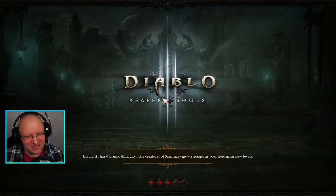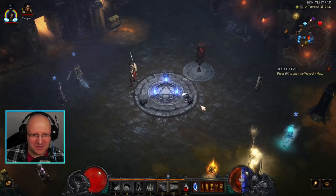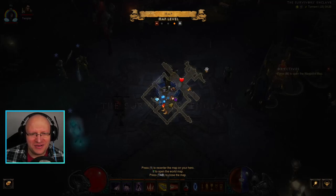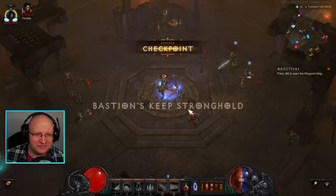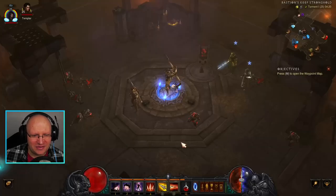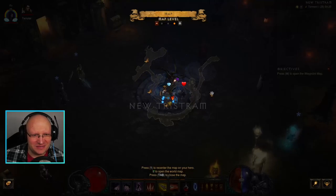I was looking around in the different acts. Let's start around here in Act 5. It should be somewhere, but here you don't see anything - no yellow marker or whatever that indicates the new season theme. We don't have it in Act 4 or Act 3 either. Check the map - nothing. There's also nothing in Act 2, so that leaves only Act 1 for us at the moment.